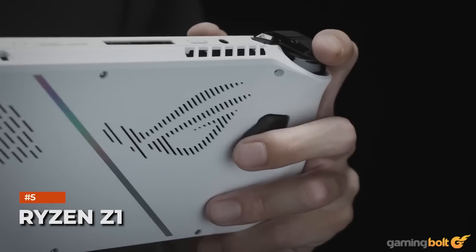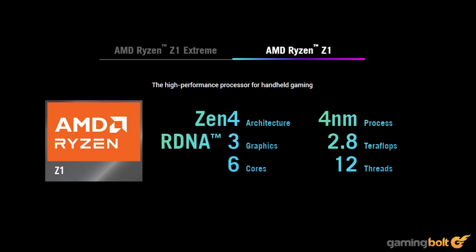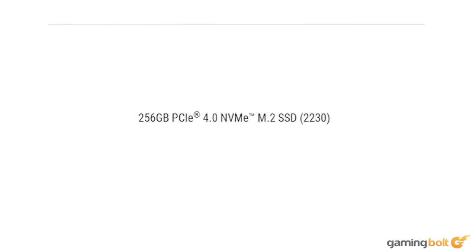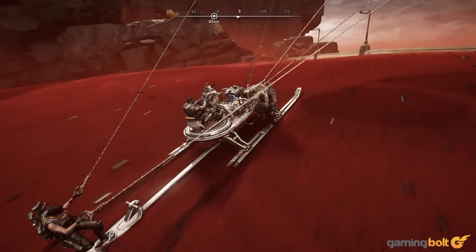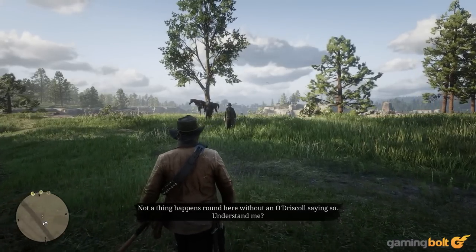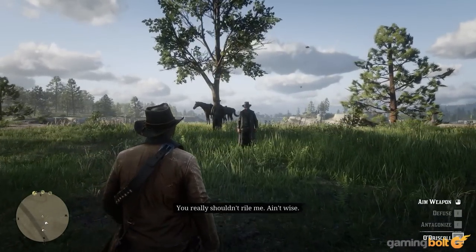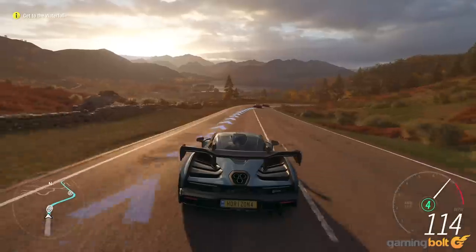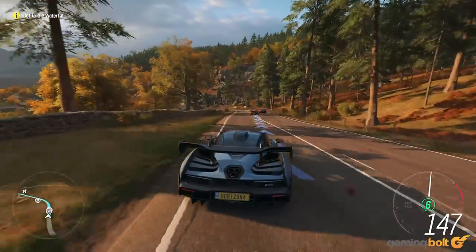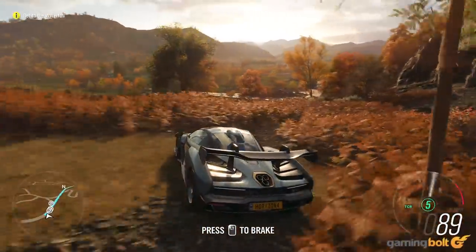Ryzen Z1. The less powerful of the two ROG Ally models ships with a vanilla AMD Ryzen Z1 and 256GB SSD. It will still perform well, with slim loading times expected even for this lesser variant. In the same performance test as its more powerful sibling, Red Dead Redemption 2 averaged 41.8 FPS, with Forza Horizon 4 sitting at 119.3 — again with low settings upscaled from 720p, demonstrating performance will still be smooth and playable in HD.